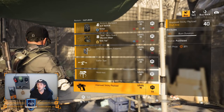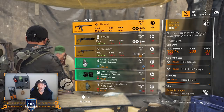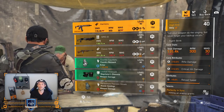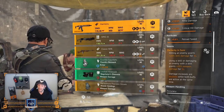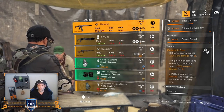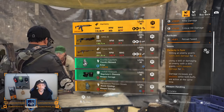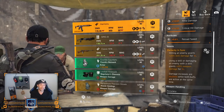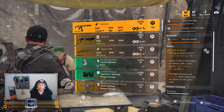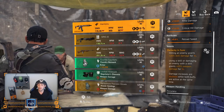Over to our last DZ — DZ West. The Harmony — if you don't have it, pick it up. This is the new CMMG Resolute named rifle and it's very very overpowered. With Perfect In Sync on there: hitting an enemy grants 20% skill damage for five seconds; using a skill or damaging an enemy with a skill grants 20% weapon damage for five seconds; and those damage increases are doubled while both buffs are active. So if you're shooting and your drone is also hitting an enemy — doesn't have to be the same enemy — you get 40% skill damage and 40% weapon damage just from this talent.